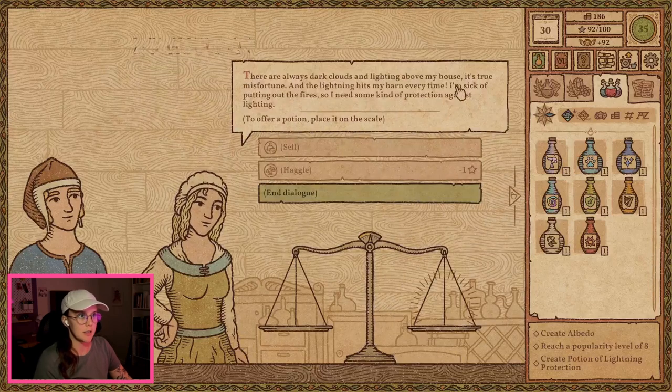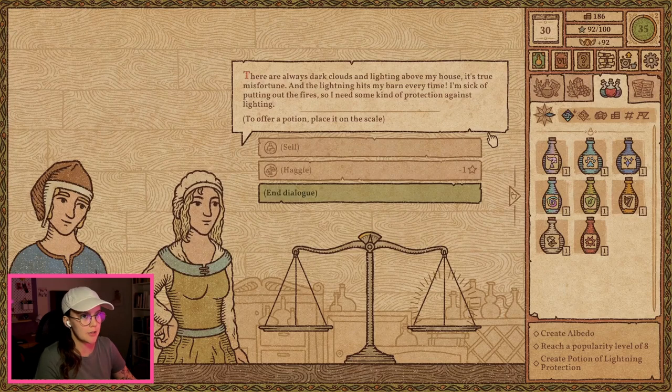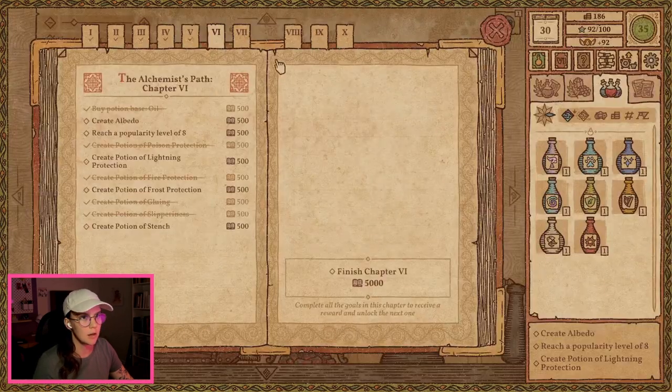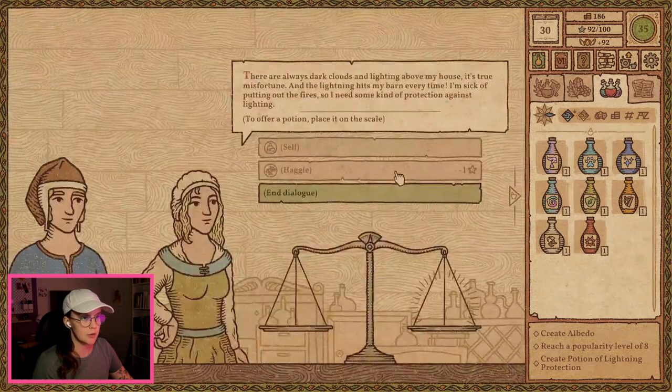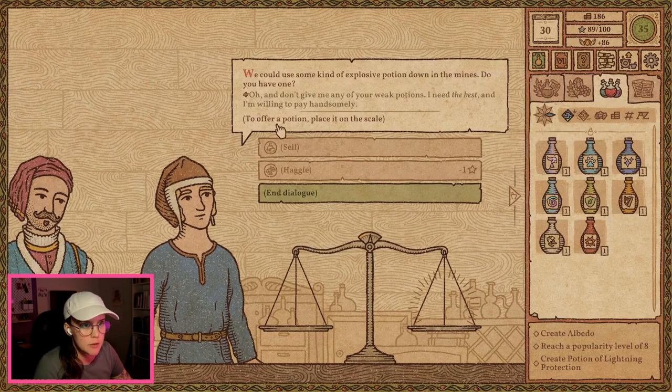There are always dark clouds and lightning above my house. It's true misfortune, and the lightning hits my barn every time. I'm sick of putting out fire, so I need some protection against lightning. Well, unfortunately — ah yes. Potion of lightning protection. I have not actually gotten that yet. So, sorry.